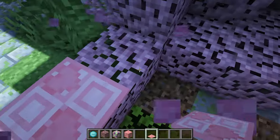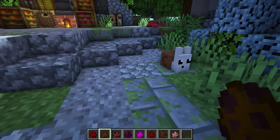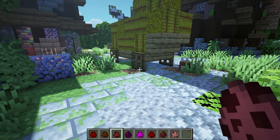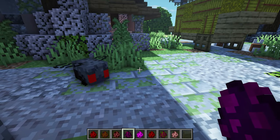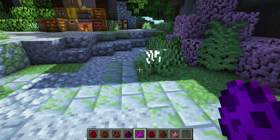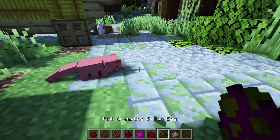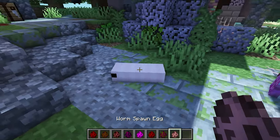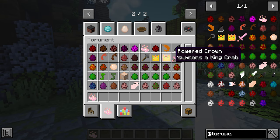Up next we have the mod Toryment. It doesn't have many downloads but it is so cute. Look at these cute little snails — the mob won't spawn because I'm on peaceful so I'll get back to that. It adds flies and fly swatters, little fairies that are really cute, shrimp which is adorable with the cutest eyes, and these little mini creepling creepers in different colors. It also adds this worm.